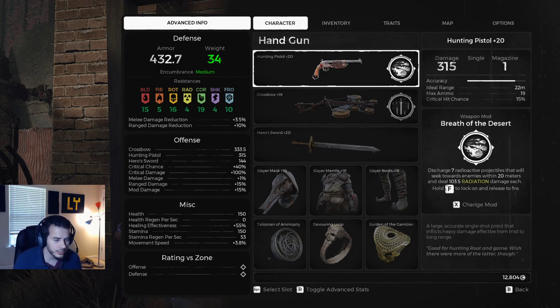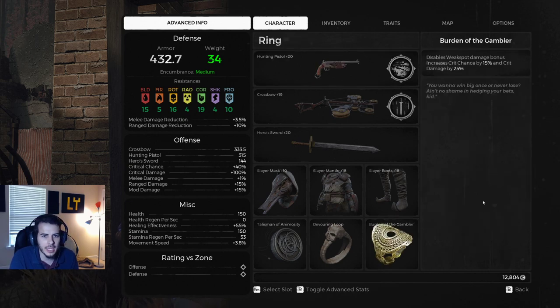There's a new ring on the screen right here — Burden of the Gambler. This is why I kind of made this build and it's a lot of fun, because something about this is a little bit broken. Read this: disables weak spot damage bonus, increases crit chance by 15% and crit damage by 25%. Burden rings are supposed to have a negative effect, but this one doesn't actually disable weak spot damage. You can still get weak spot hits. I was just doing a run through on normal, testing it out on adventure mode farming a few missing items.